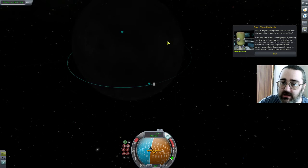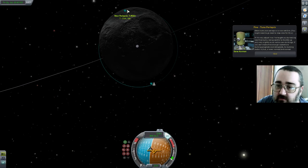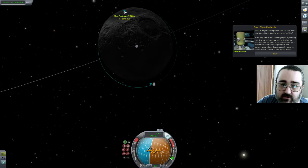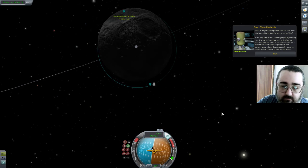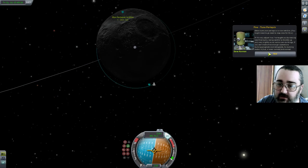Right, make sure your periapsis is now set — six kilometers, close enough. It's not adjusted as I've taught you by making very fine burns, taking care to throttle up only slightly. Six kilometers, they're saying. Might as well just go straight retrograde. Seems to be okay with that, because the next button is just lit up so that must be alright. Adjust — can't make fine enough corrections. Try burning radial in and out or even normal. Right, leave that.